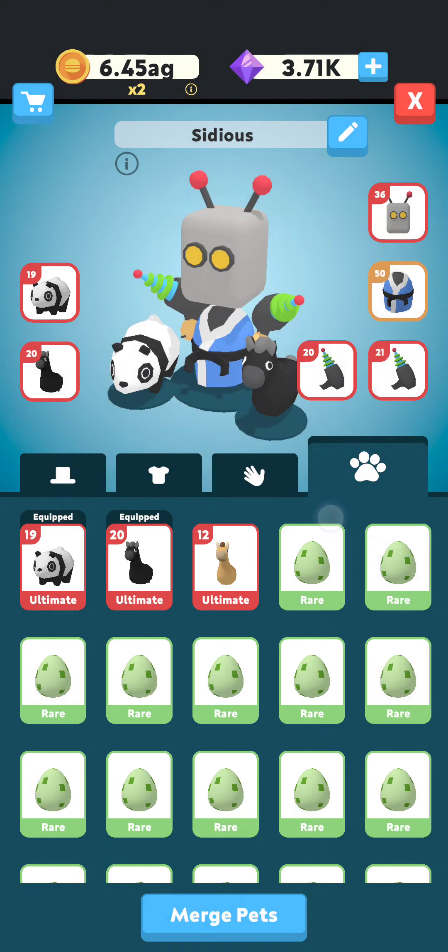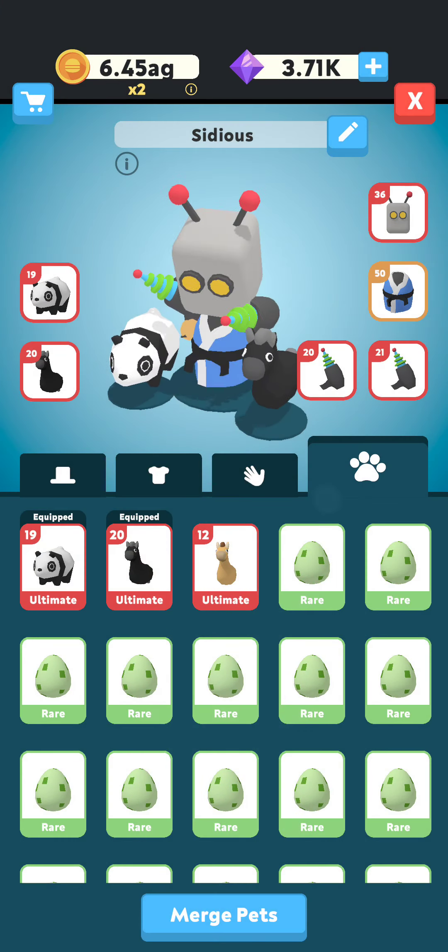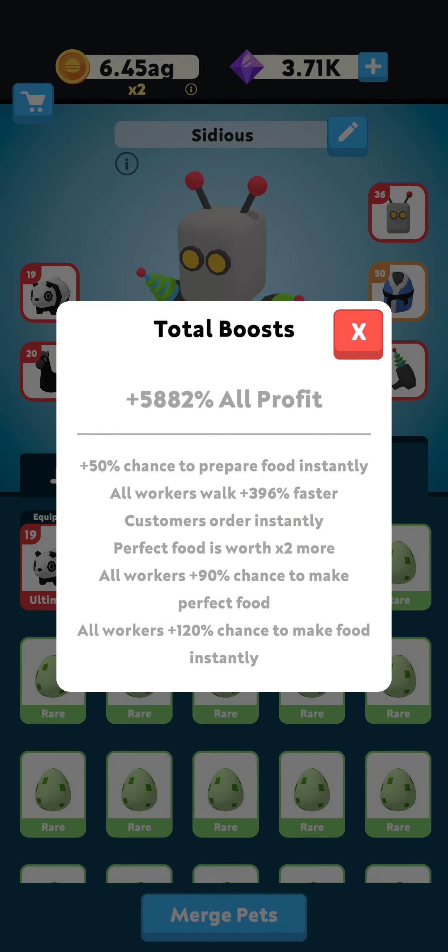Meta one consists of the robot head, the black belt, and two laser guns. For pets, it's panda plus dark horse, or you can also use the turtle, which gives the same effect as the dark horse. This setup gives you all workers walk 396 faster, customer orders instantly, perfect food worth times two more, all workers plus 90 chance to make perfect food, and all workers plus 120 chance to make food instantly. This is agreed by most people to be the best setup in the game currently, and I agree with that.